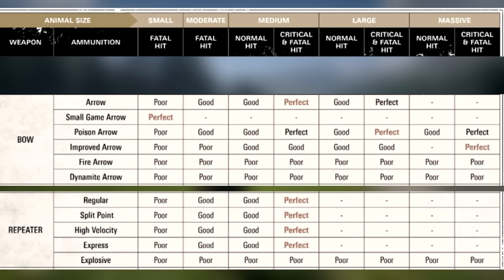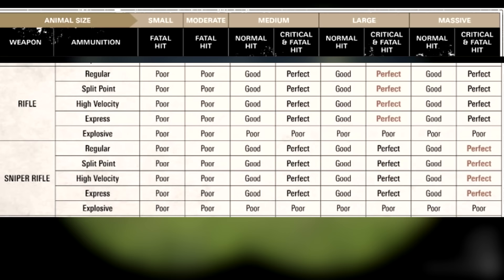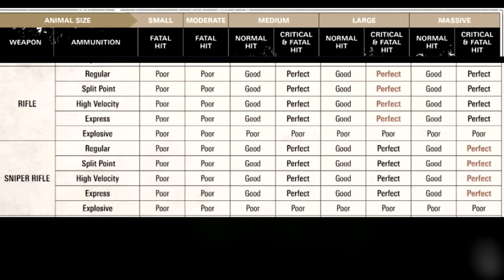For medium creatures such as coyotes, foxes, pigs, beavers and so on, you can use either a normal bow and arrow or a repeater. It doesn't really matter what type of ammo the repeater is using — they all work just fine as long as it's a critical and fatal hit. For large creatures — bucks, deer, wolves, cougars and so on — a normal bow and arrow are simply not enough. You'll want to use either a poison arrow to ensure the animal dies quickly, or a rifle with any type of ammo, but you still need a powerful enough weapon to take it down in one shot and not ruin the pelt.